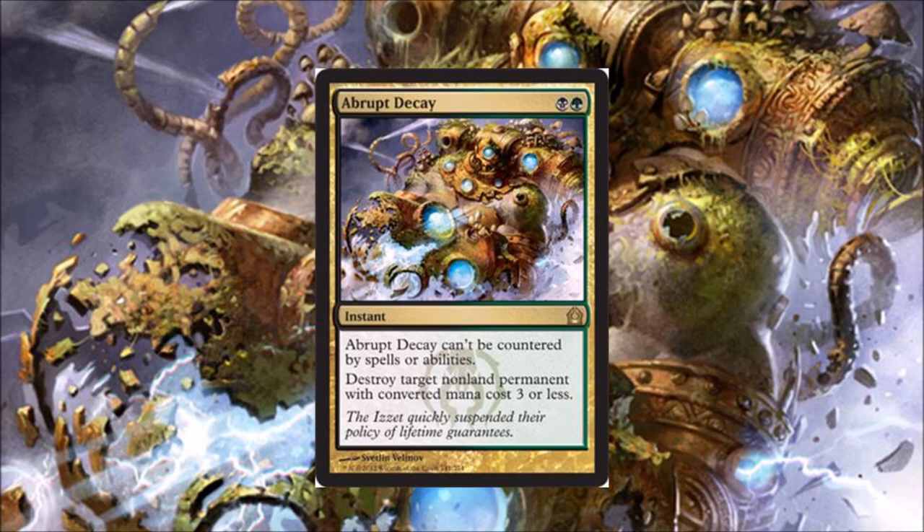Number three: Abrupt Decay. This is definitely a card I've speculated heavily on — I own a lot of copies. It's good in EDH, Tiny Leaders, Modern, Legacy, and Vintage. It deals with those quick threats like Dark Confidant or anything your opponent can run you over with. You deal with it at instant speed and they cannot interact with it.